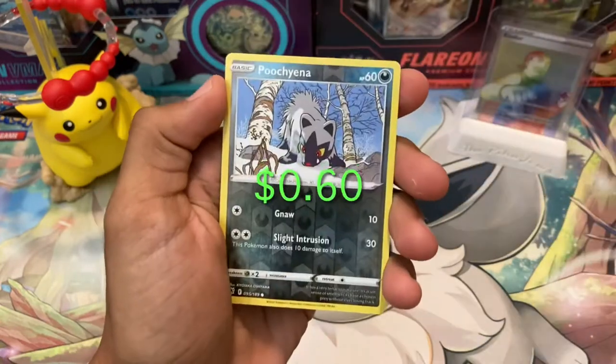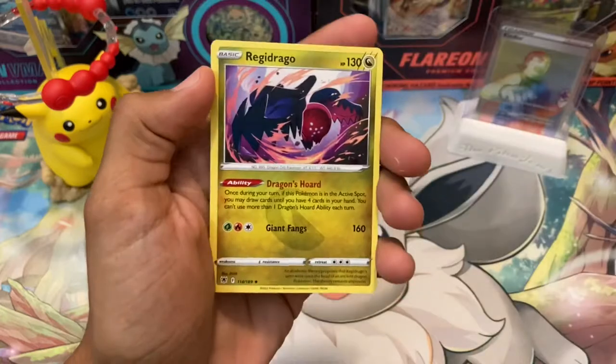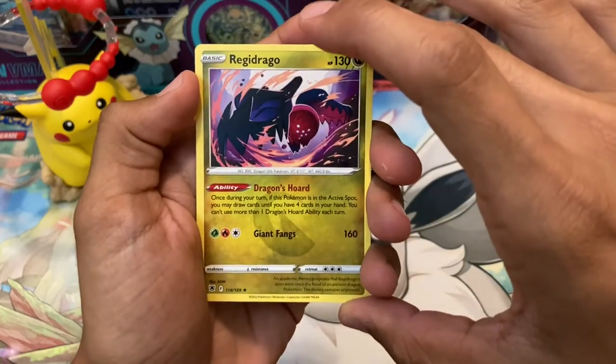Mistrevis, Barboch, Scyther, Pucci Interverse Hollow, and Regidrago Non-Holo. So nothing for that first pack.